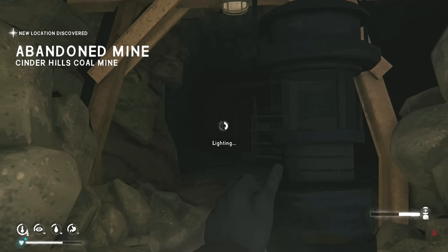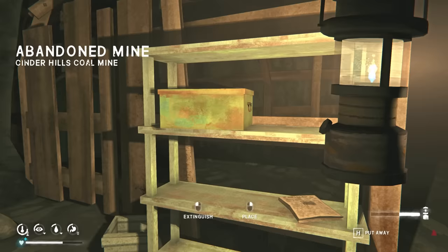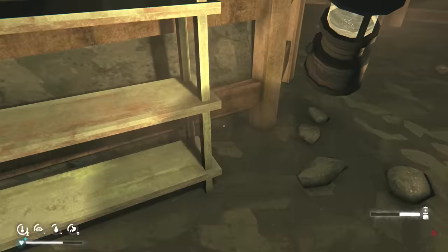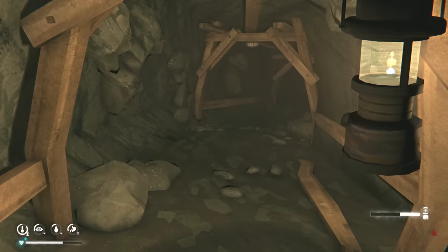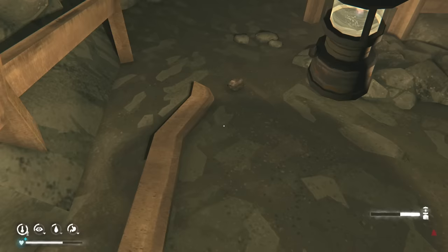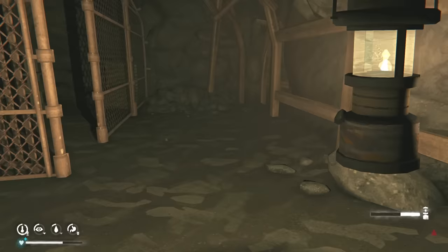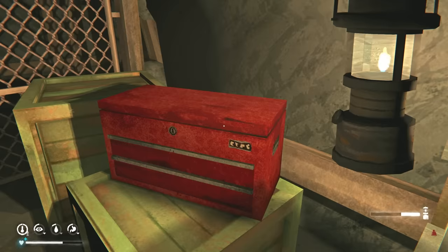We're only going to check the opening here. The stim can be here on the shelf — which it isn't. That means it's further in. I don't think I'm going to do that right now. I'll grab a few pieces of coal and that's it. The stim can also be here behind this box — which it isn't. That means the stim is further into the mines, most likely on top of a plank where you connect to Pleasant Valley.